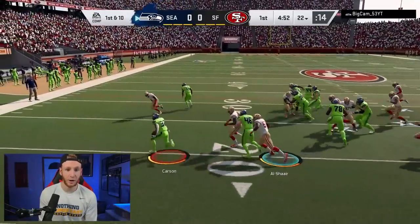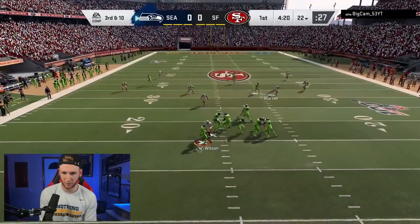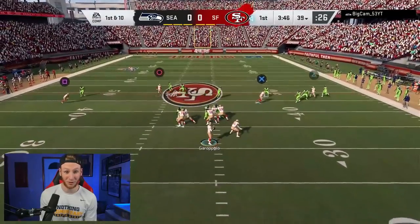We're starting this one on defense. BigCam actually beat me earlier today, so this is going to be a great game. We've got our spy out there for Wilson — we're trying to play as much coverage as we can. Good pressure! I love the pass rushers on the 49ers — Nick Bosa, Dee Ford, they're great. That is definitely the way we wanted to start the game off.